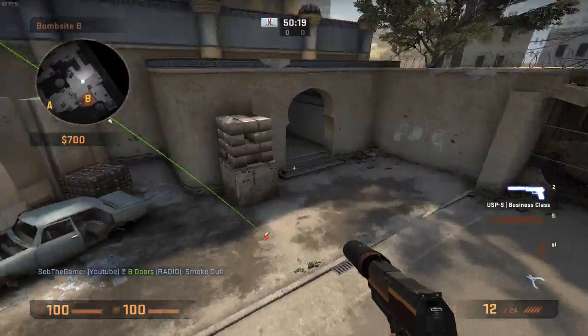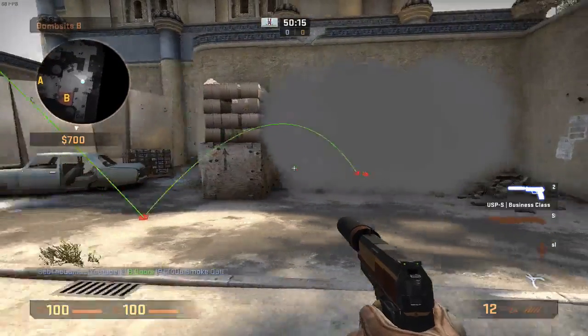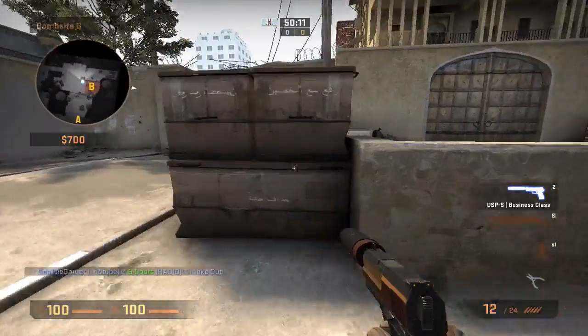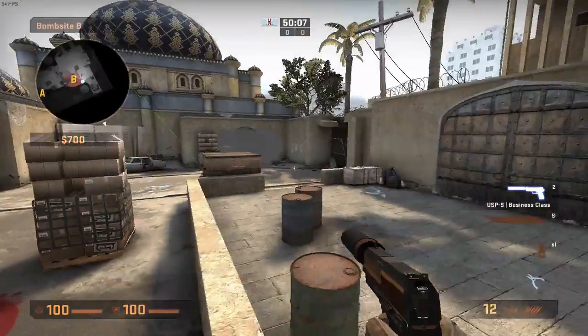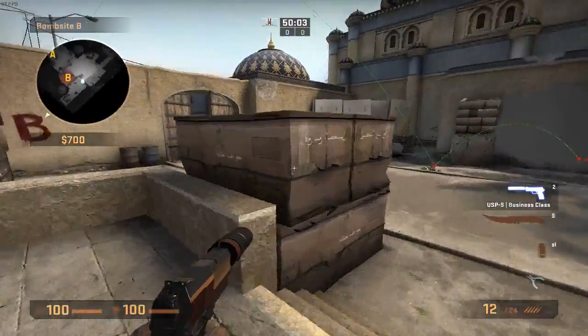What this will do is bounce right here, right on the stairs of upper tunnels. This stops a B rush unless the CTs end up rushing. And if they do, they don't know where you are, but you know where they are and you can easily get a pick.